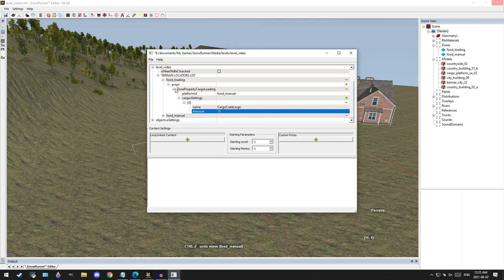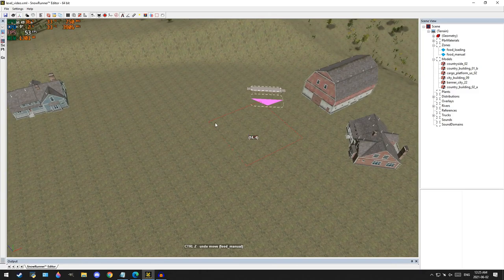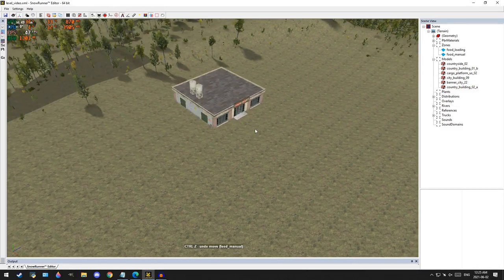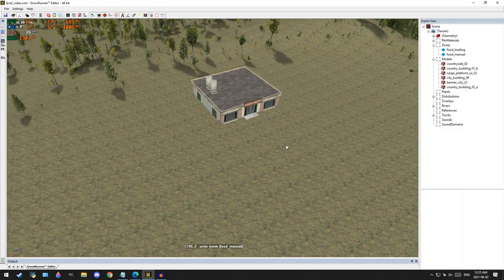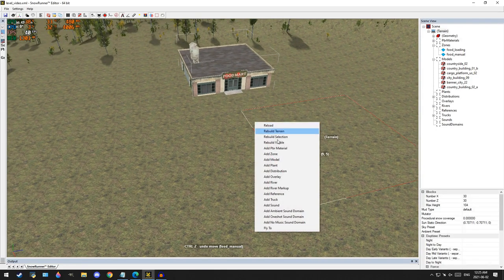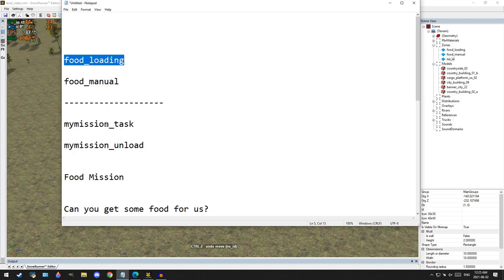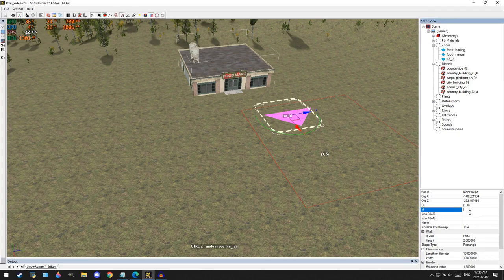Now we've got that all added, we're going to save it and close it. Now we'll look at setting up our mission, which is going to be to deliver food to the food mart. When setting up any task — specifically a task that has to be found — you're going to need two zones: the first is the task giver zone, and the second is the task unload zone to complete it. First, right-click, go to Add Zone, and put it right in front of the food store. This is the one that you'll be able to find and activate the task. We're going to name it 'my_mission_task,' then select the zone, go to the ID, and put that name in.